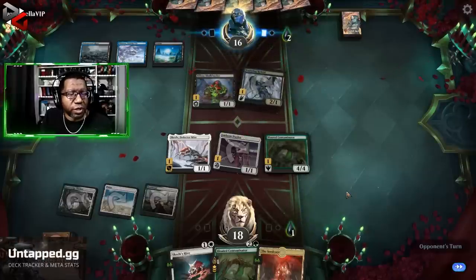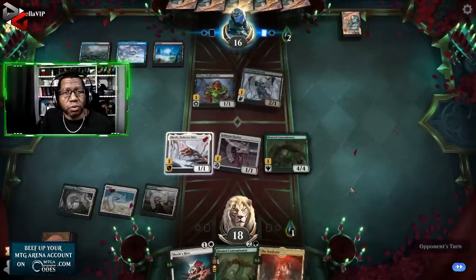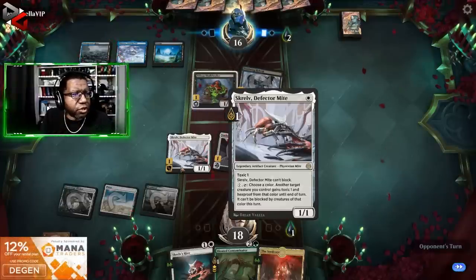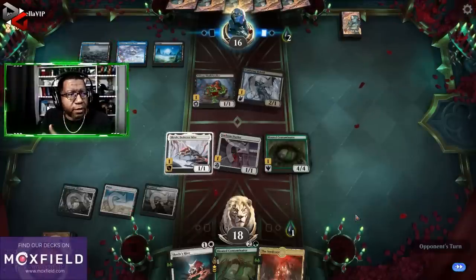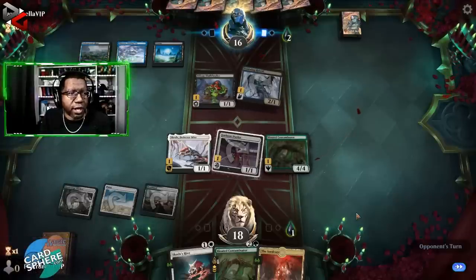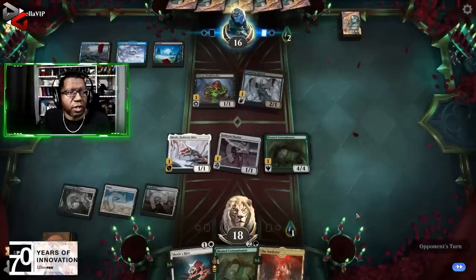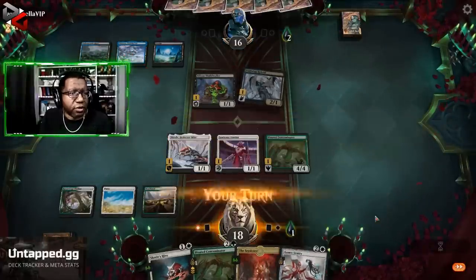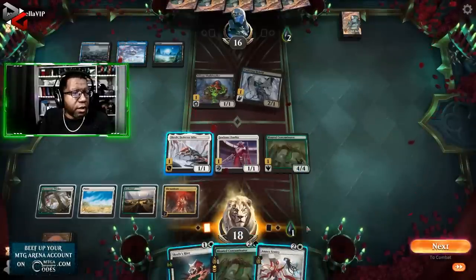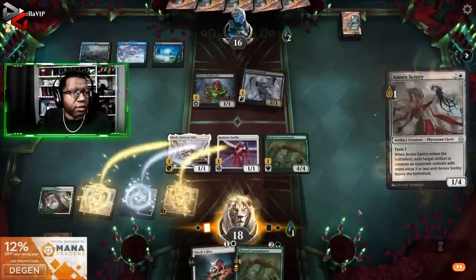I take two damage and one Poison. Skrelv, by the way, doesn't protect itself — it says another target creature. So they can kill our Skrelv, but they can't kill our Bloated Contaminator, which I imagine they really want to. It's just our turn — they're not doing anything about it. That's interesting.